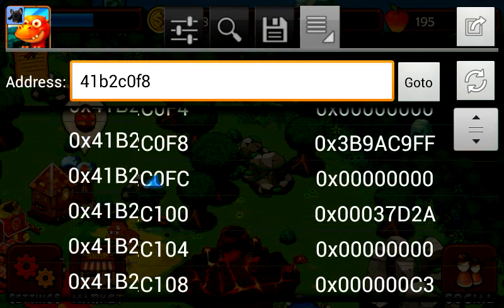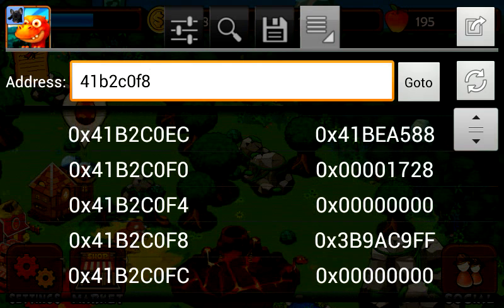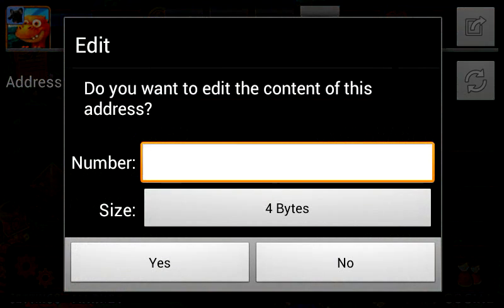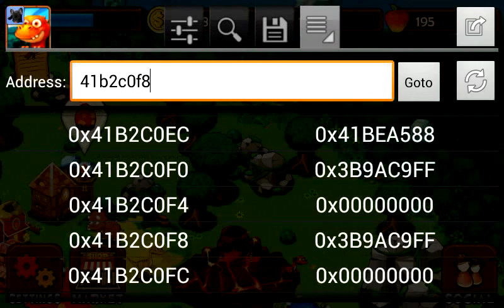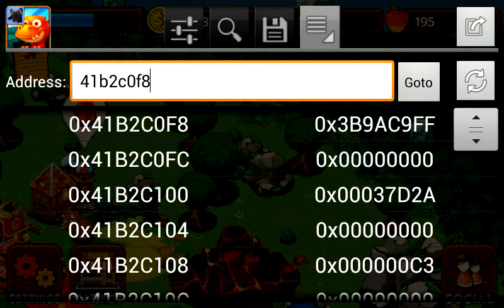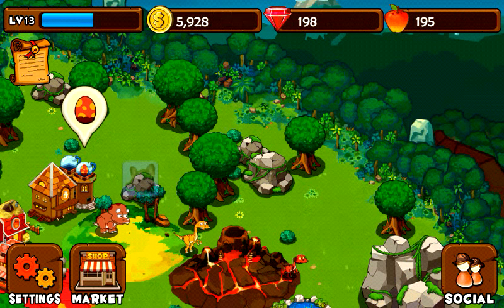So I think it's the 3rd one — yes, it is the 3rd one. Do a small press and push it to all 9s. Press again 'Go To'. Now I have to know what my apple amount is in the hacks.